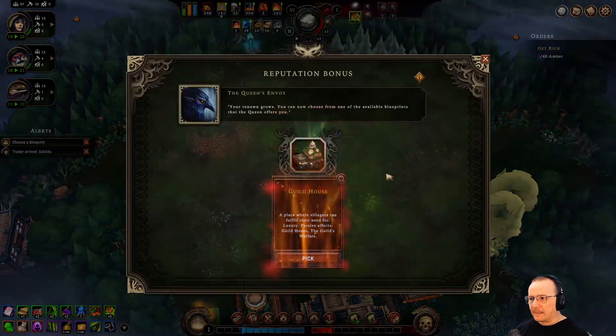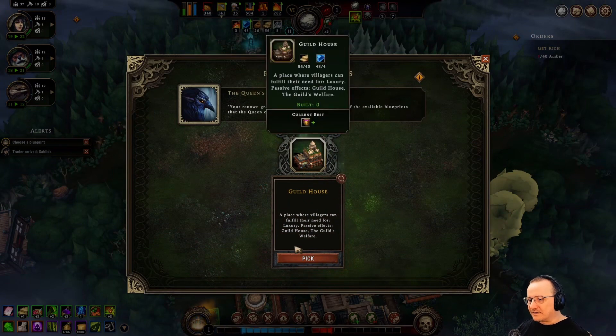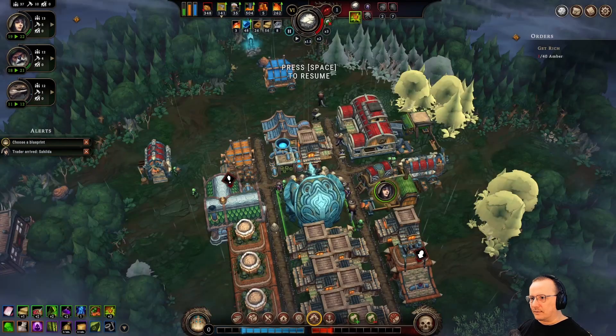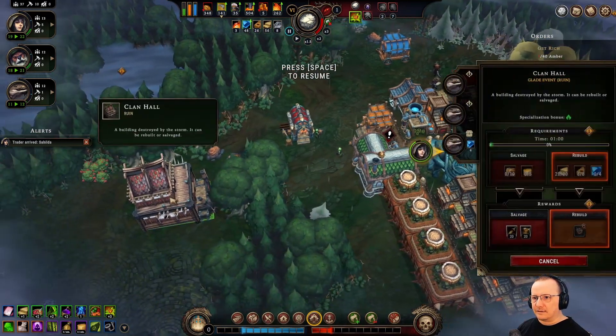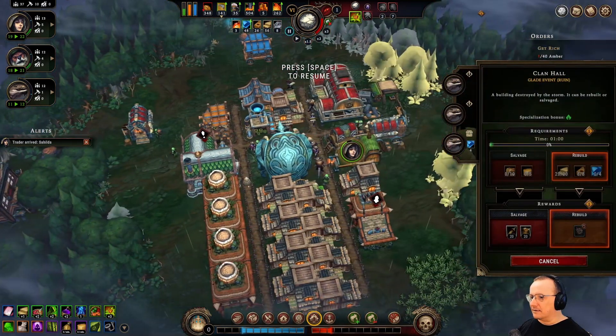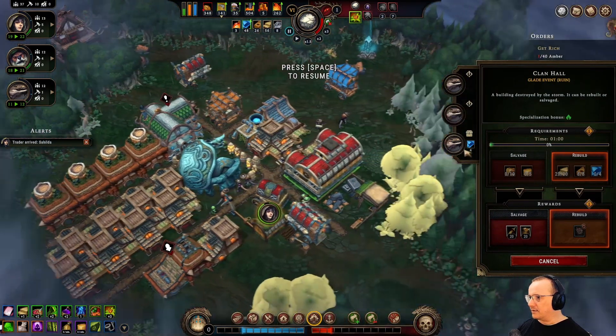Choose a blueprint. Guildhouse. What is this? It's a place where villagers can fulfill their need for luxury. Passive effects — guildhouse, the guild's welfare. I've never made one. So this is a clan house, a clan hall, and there's a guildhouse — there's a separate building. Those are service buildings, which are for something a bit different than production buildings.